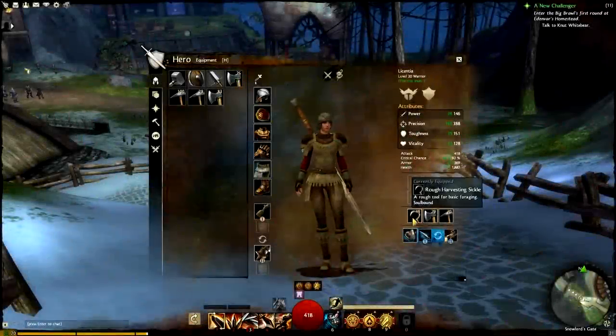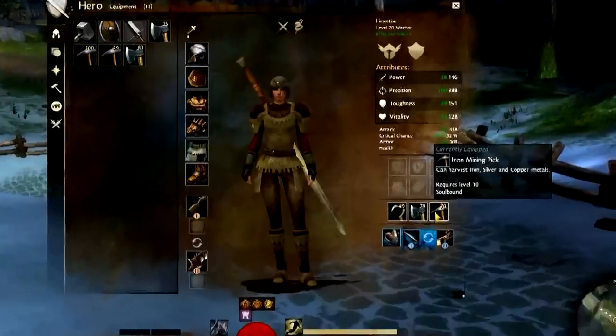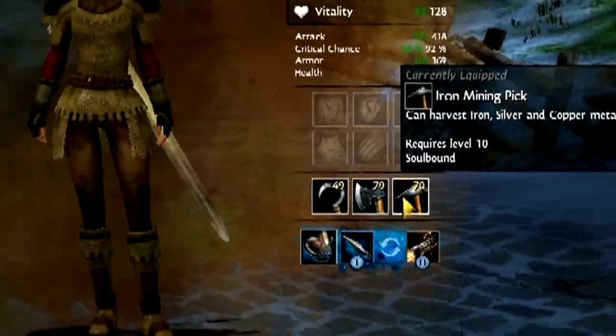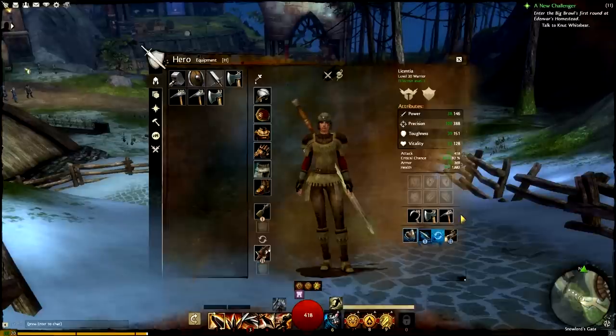Once you've got the tools, the next step is to equip them on your character. Each type of tool has its own specific slot to equip it, found in the lower right corner of your character sheet. You'll notice when we zoom in that each tool has a number on its icon — this represents the durability of the tool. Each time you use a tool to gather from a node, its durability decreases slightly. New tools start out at 100, and when their durability reaches zero, they simply disappear. It's a good idea to keep a close eye on your tool durability and have an extra tool on hand to swap in when your current tool breaks.